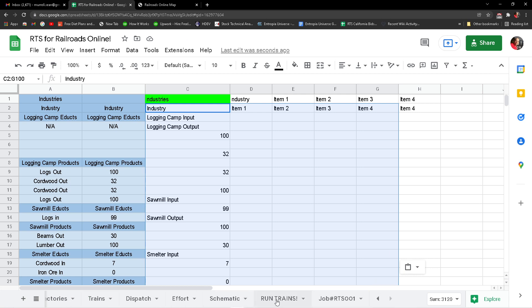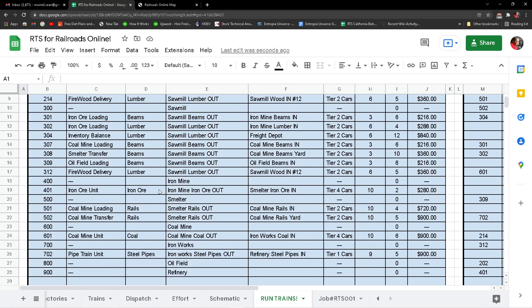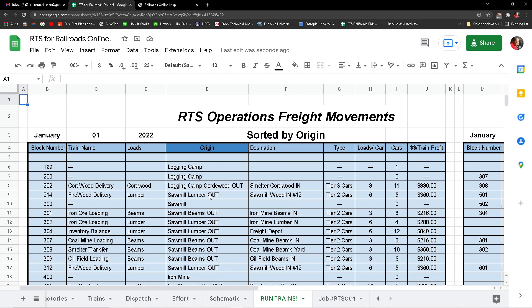What I've just done is updated all of today's trains so when we go on we know where the trains are and what has to be run. You can go by this way if you want to know specific block numbers and cars. For example, the logging camp was filled up yesterday — this was requiring stuff yesterday but it doesn't require anything right now. The 100s are usually our logging cordwood — we filled all the logging cordwood yesterday. We had two players working on that on our server.